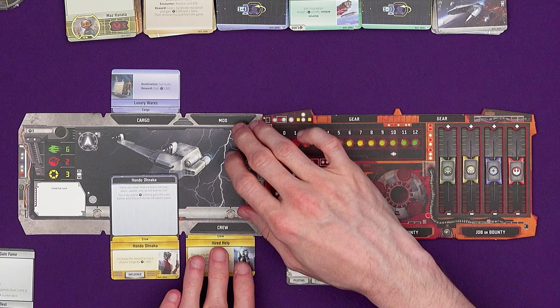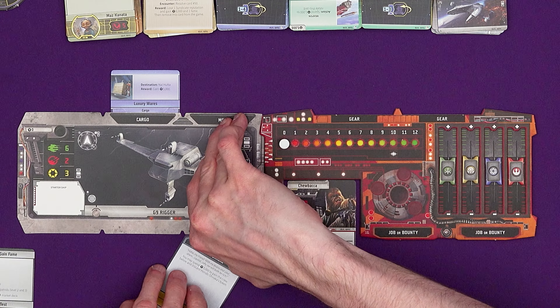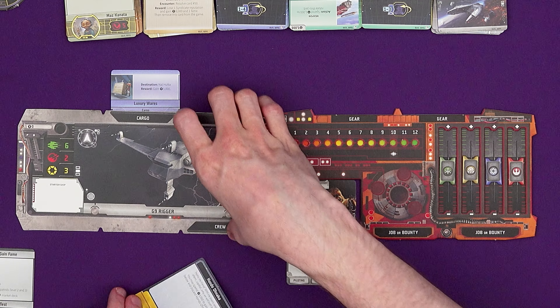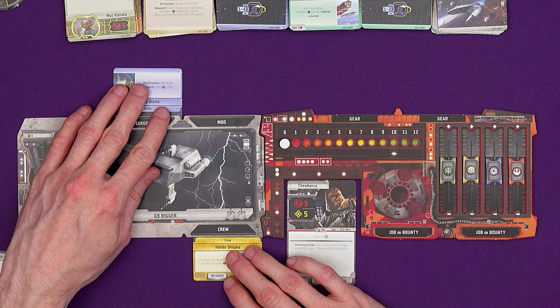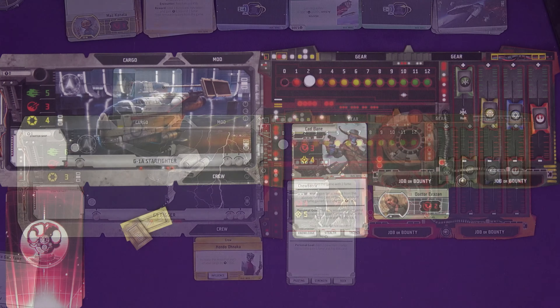I've only got one crew slot though. In my keenness to show things off, I've been a bit wasteful - shouldn't have taken on that hired help. Oh well, we've seen some stuff. We might have failed a different encounter anyway - we're just lucky Hondo didn't need us to do any tests, just wanted to see the cash. That's our turn done.